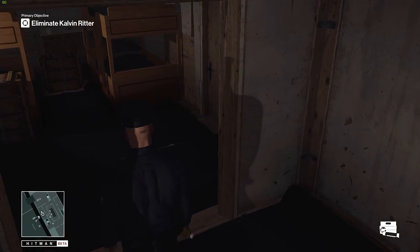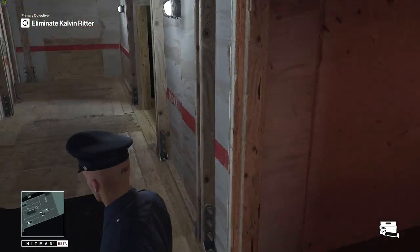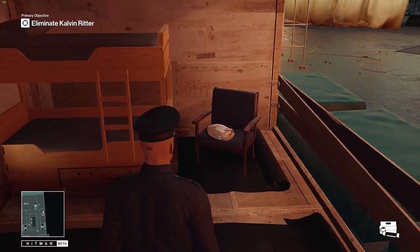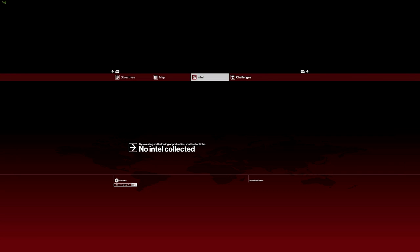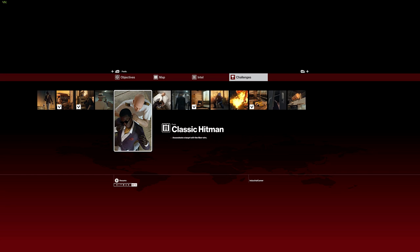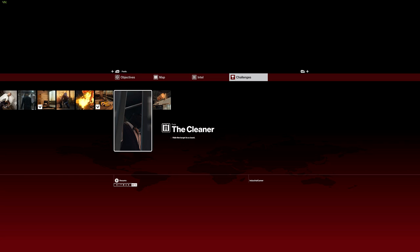Maybe somewhere in here — that's not in here. Crew quarters... oh there it is! So we found the crew outfit. Disguise yourself as Norfolk and meet with him, assassinate the target with the fiber wire, poison him — or we can make it look like an accident, which I kind of want to do. Assassinate the target in the lift raft accident, or hide him in a closet.